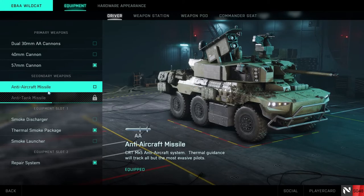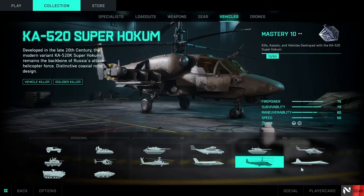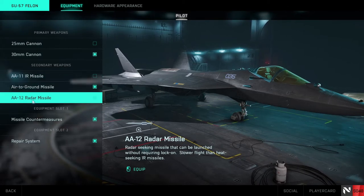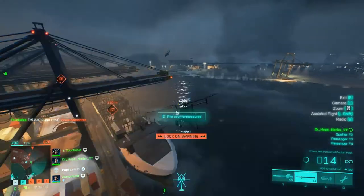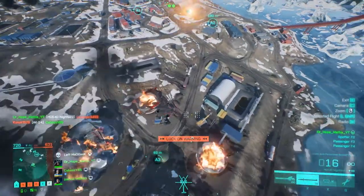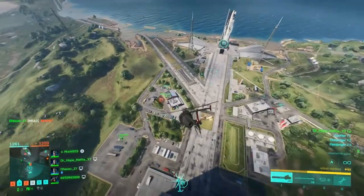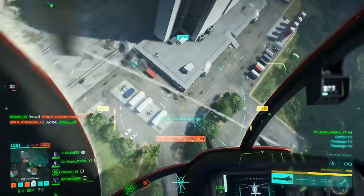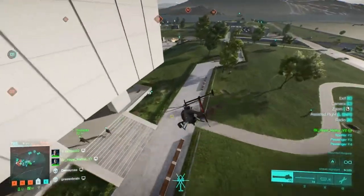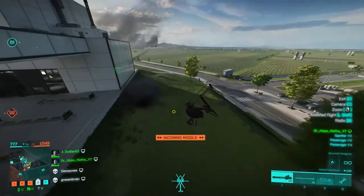The wildcat, the attack choppers and the jets all have their own anti-air missiles, however they're not very manoeuvrable and they're generally quite easy to dodge as long as you're not staying still or flying in a straight line. The jet's anti-air missiles in particular are very easy to avoid. The safest way of avoiding an attack chopper's anti-air missiles is to fly low around cover, as they will generally overshoot and hit the cover rather than you.